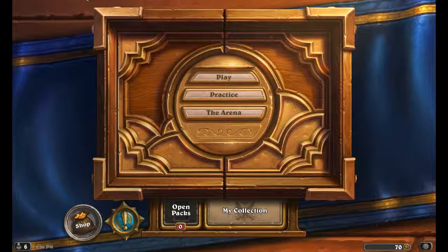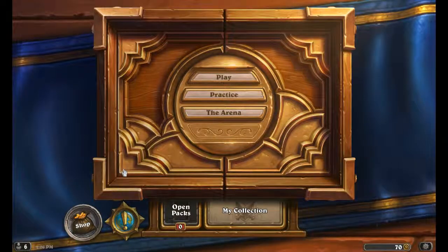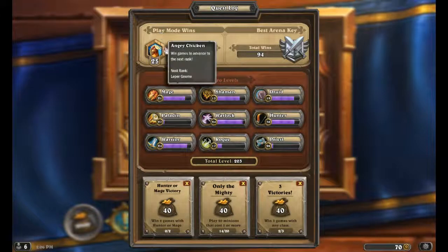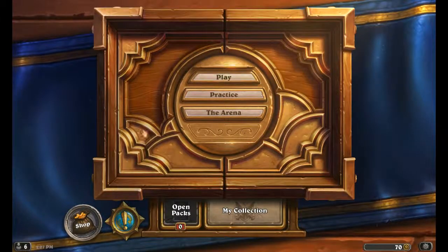Not a lot of major changes have happened so far. The game is pretty much the same as it always was, but they've added some new things. For instance, if you go into your quest log, you can see it pretty much hasn't changed that much. You still have your total wins. I'm at the lowest rank right now because I literally just logged in. The quests are still the same as before, but you can close out quests now. I'm almost positive you couldn't cancel quests before — you were stuck with them. But now you can cancel a quest if you want to get a different one.